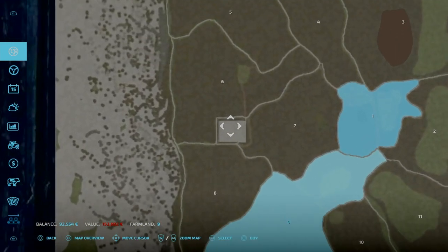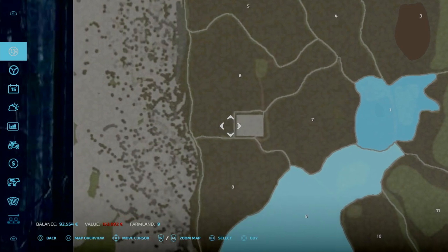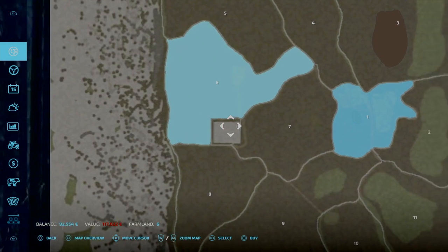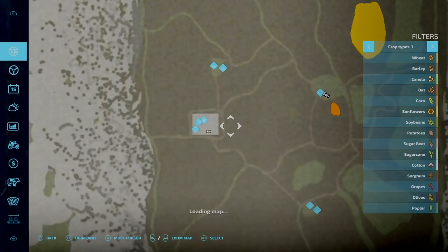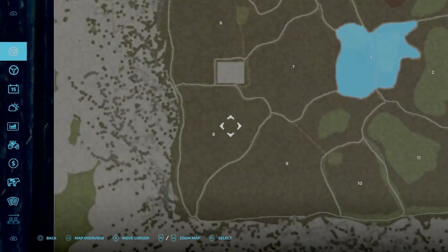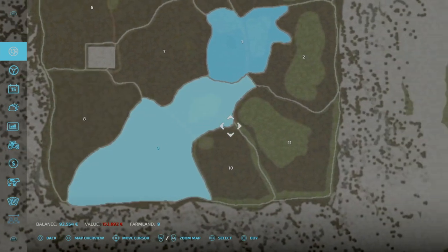Unfortunately, you can't purchase the store area, which I'm absolutely gutted about because I like to own the store area — for things like adding storage, adding silos, adding washing stations at the dealership, especially for storytelling and roleplaying. I wish that was an option. But besides from that, field prices top out at 150,000 and the cheapest is about 27,000, so it is very favourable — even on normal economy, not too bad to get to 100,000 quite quickly.